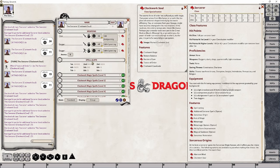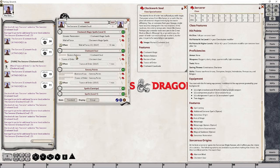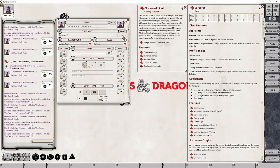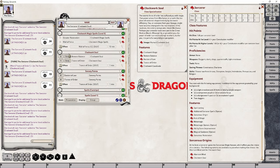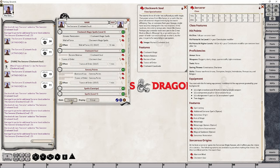At Sorcerer level 17, our character gains the means to use Restore Balance one additional time because our proficiency bonus increases from plus 5 to plus 6. So I'm going to increase this from five to six in relation to this particular feature. That's the final time we have to adjust Restore Balance — we don't get any additional adjustments after that.